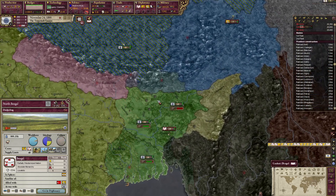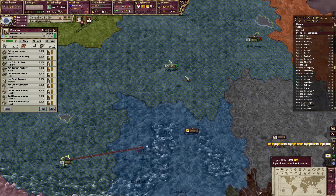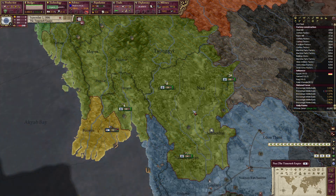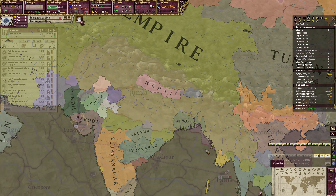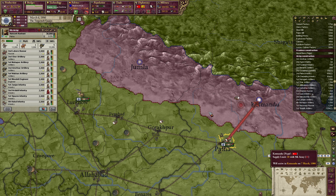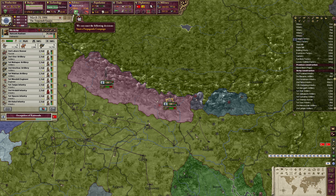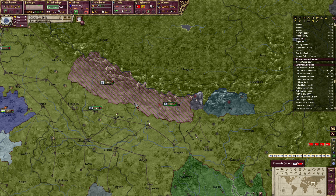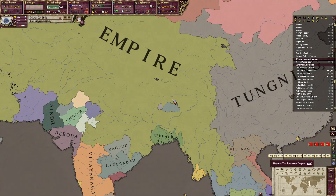After conquering the Mughals I felt unstoppable, so I just kept going — conquering Bengal, Mughalistan (a new tag they added), and Tibet, though I got unlucky and accumulated a lot of infamy. The name placement was eventually fixed and no longer upside down. I went specifically for aesthetics at that point. Nepal was my first cleanup target, which I'll call the First Invasion of Nepal — sieged them down very easily and pieced them out.